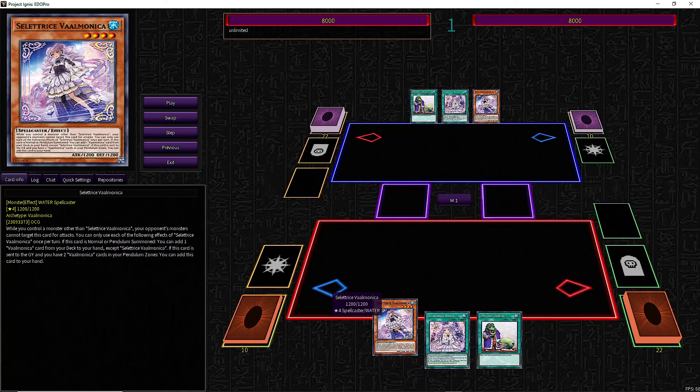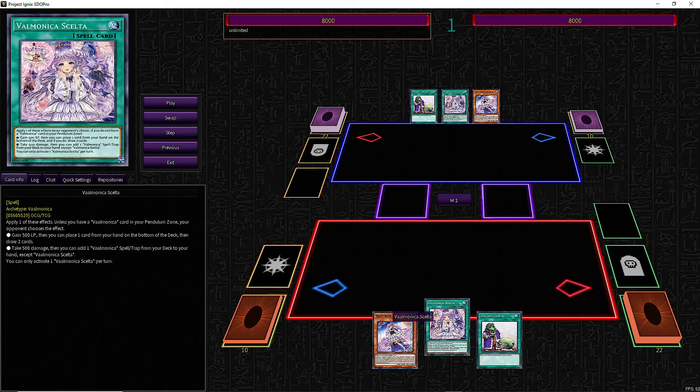Next, we'll look at a pure Valmonica combo line that could be used against Flounder, for example. We'll start with the same cards as in the last video.